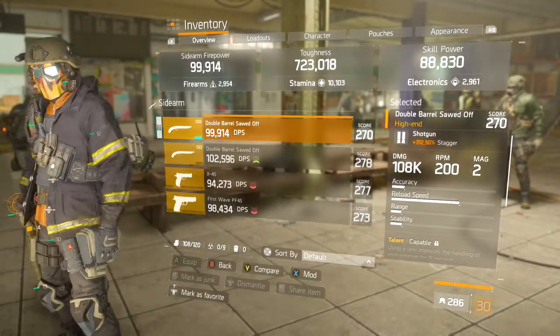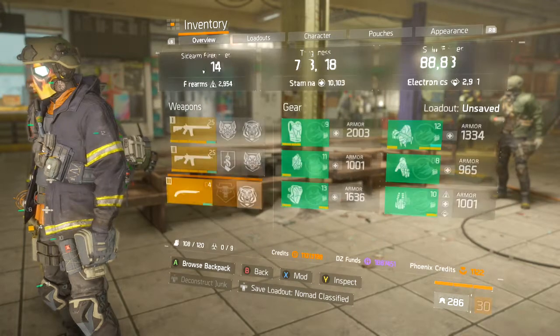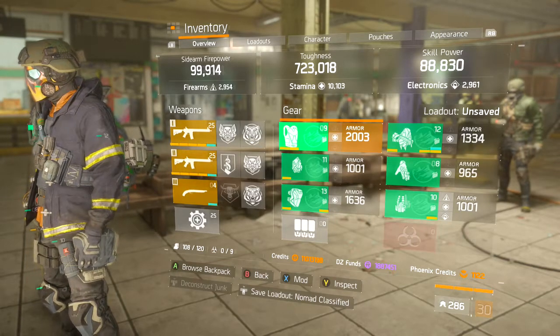As you guys can see, we're also using the double barrel sawed-off shotgun. It's got Capable and Predatory — we're using Predatory and Determined for finishing downed players if we're playing Last Stand or Skirmish.